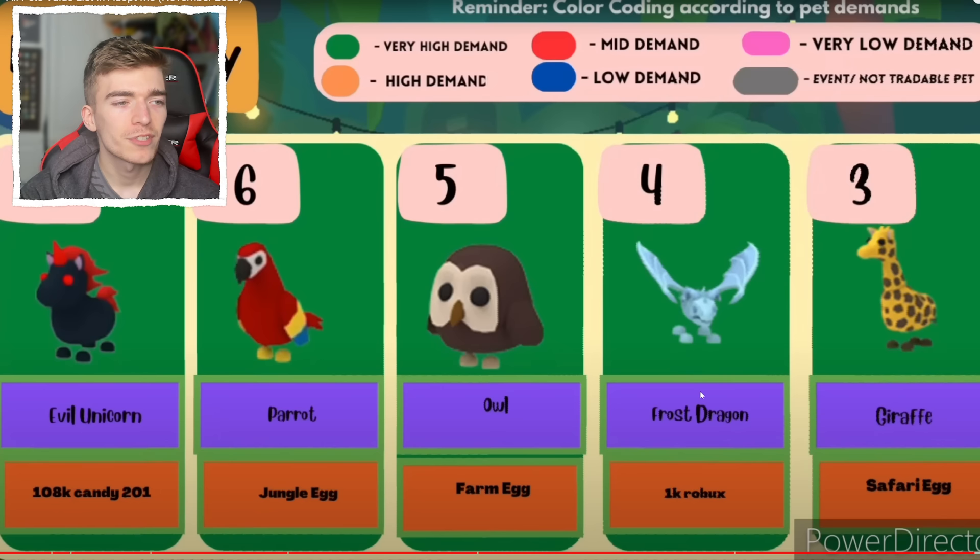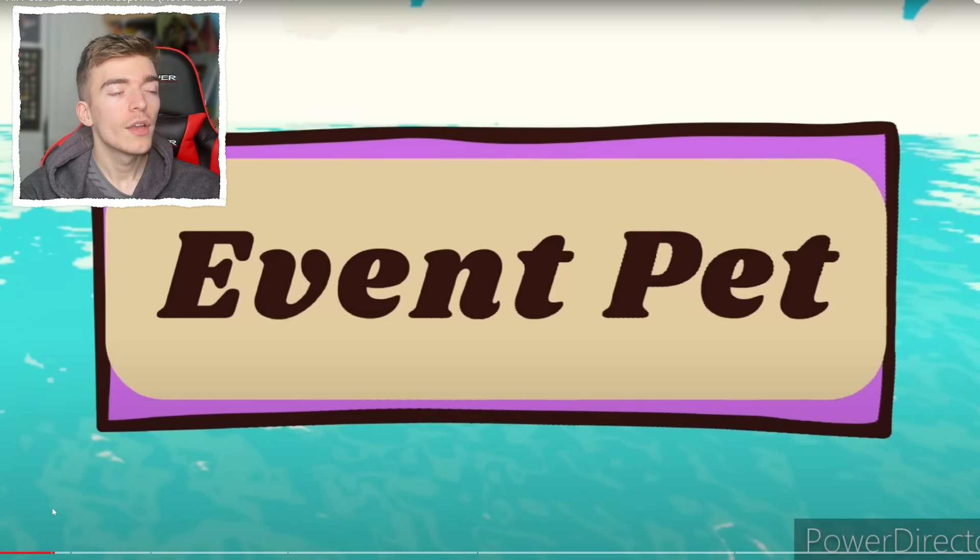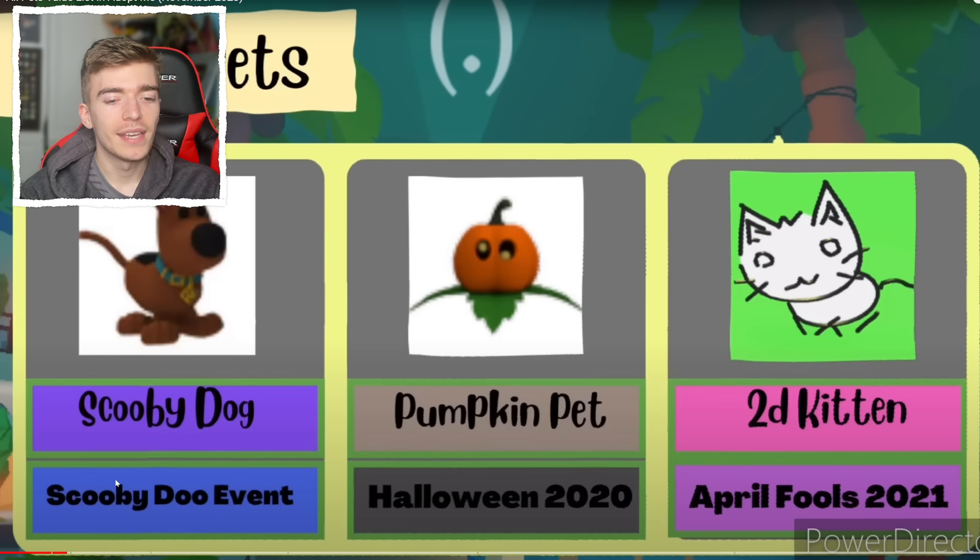And in the number one spot are the bat dragon and the shadow dragon. You think we were done? We have event pets — we got Scooby-Doo, the pumpkin, and a 2D kitty. How could we possibly forget about those?